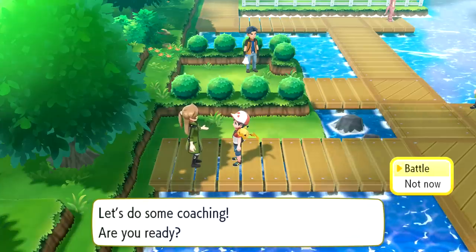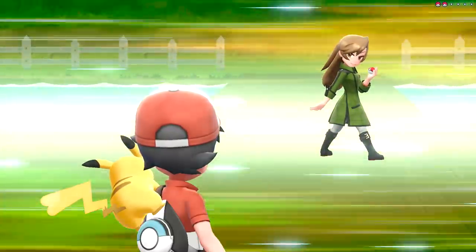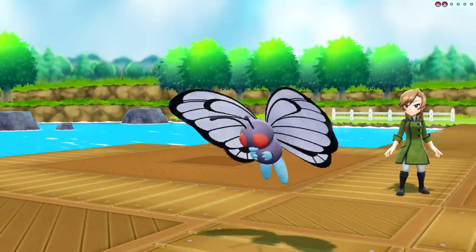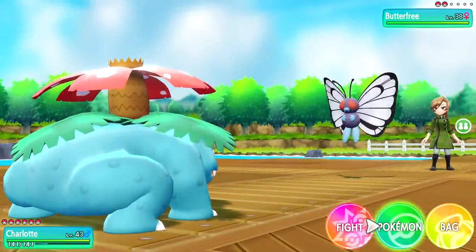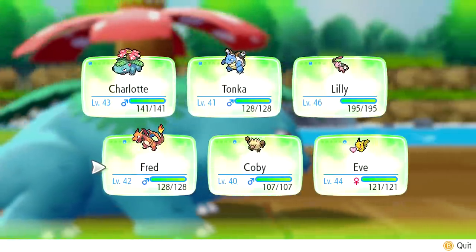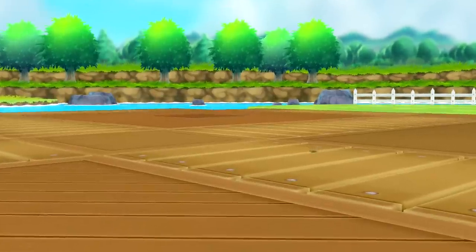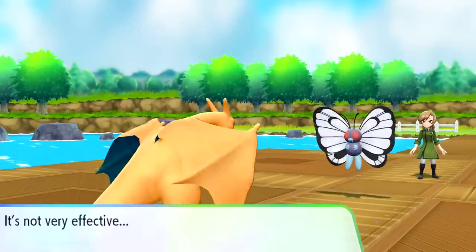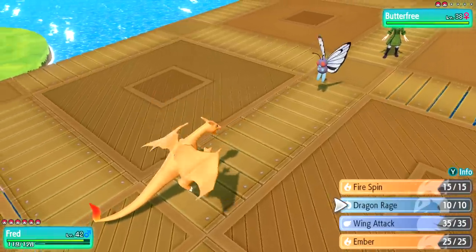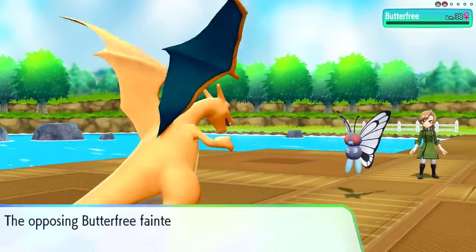Let a Pokemon battle begin! I like your style. So we're going against Coach Trainer Priya - I've never seen that name before. Is it not Butterfree? What we have isn't particularly good. Bug might be good against Grass - I'm a little nervous. We're going to switch out real fast - a flying type would be good against Bug. So let's switch over to Fred and use his wing move or something. Butterfree fainted - super duper easy.